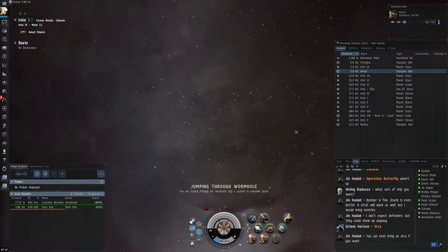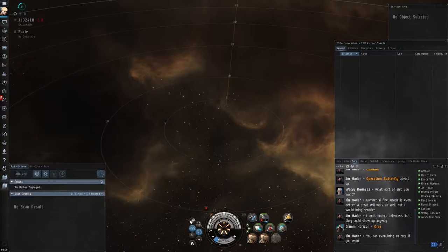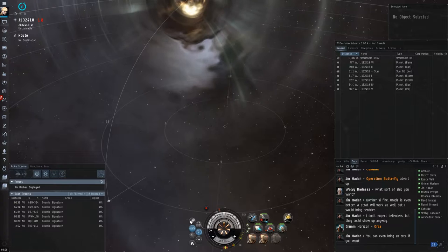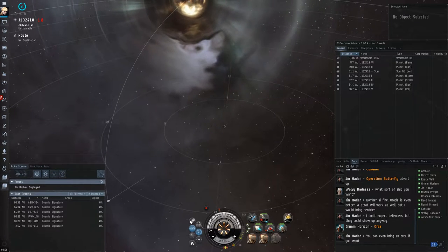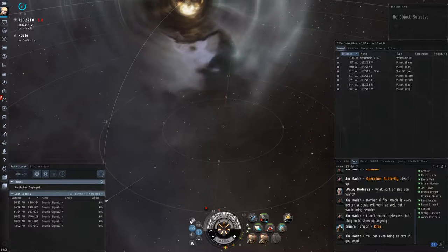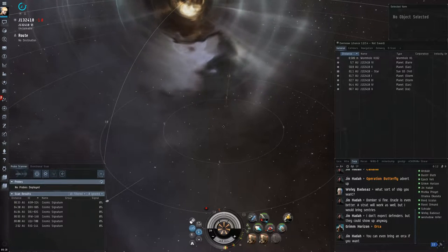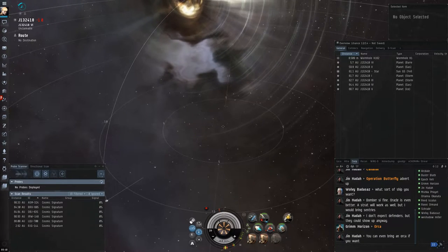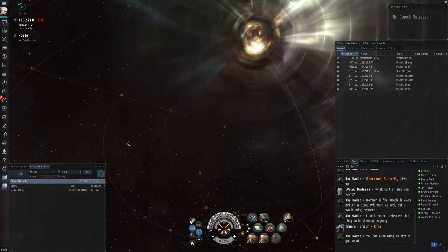Once you've jumped in, one of the first things you do is bookmark the other side of the hull so that you can easily get back out. Also — I forgot to mention — you actually want to make sure you bookmark the wormhole itself from the overview or in-space. If you bookmark the signature, that'll get you into trouble, as you won't land exactly on the wormhole when you warp to it.